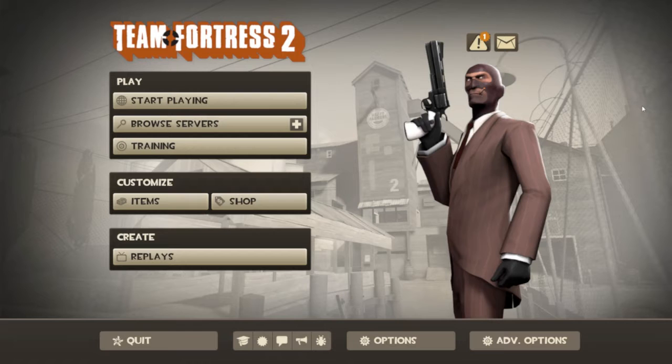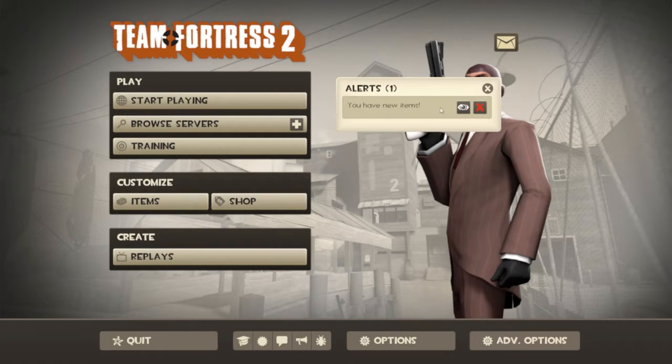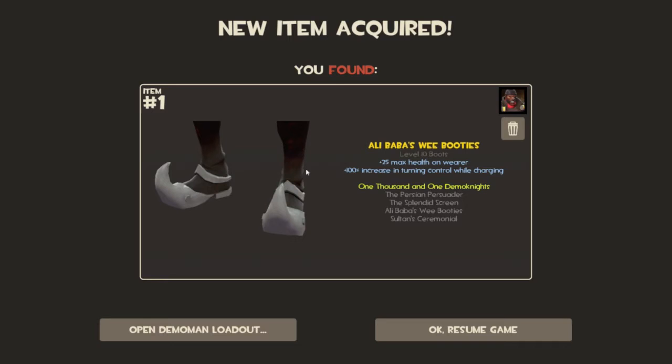So here you have the basic interface — this is what you will come to when you start the game. I just noticed I have a little exclamation mark right here. I have new items. Oh my lord! Look at those! Fantastic! Shades of the Iron Sheik there, for all you wrestling fans.